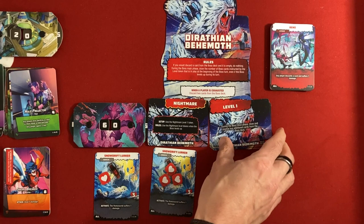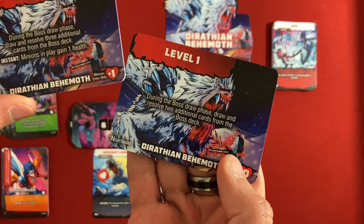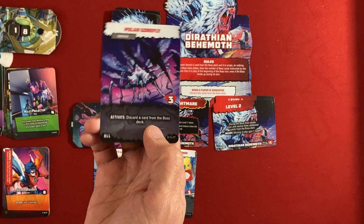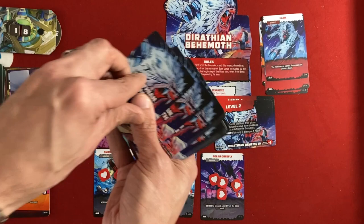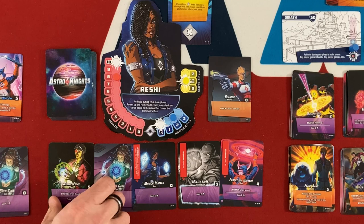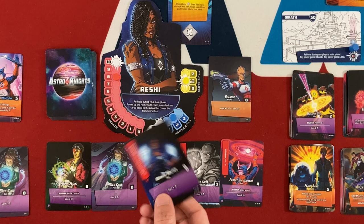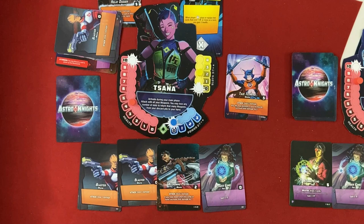Boss draws four cards. Polar Gorefly discards a card from the boss deck — not terrible. Frozen Bellow: discard three cards or one player suffers three damage — I'll discard the cards. Then Rend: any player discards a card and suffers one damage. Reshi doesn't get Bolster on a boss turn, but having an Afterburn effect is fine. One money from Perpetuum Battery won't help Sana much so she'll discard something instead.